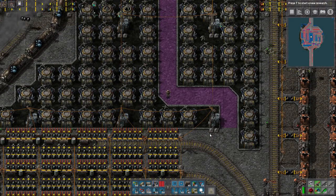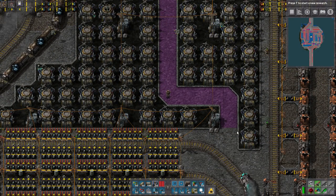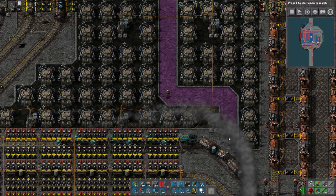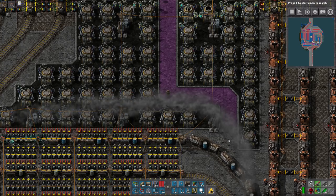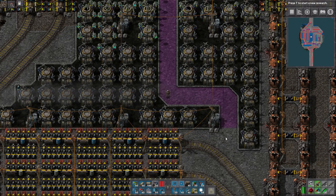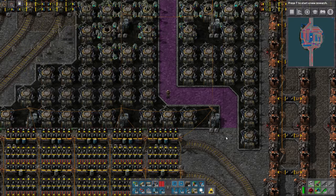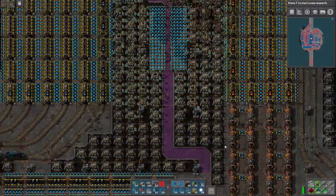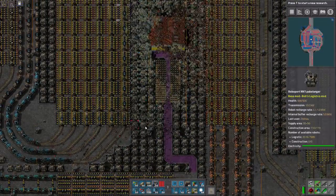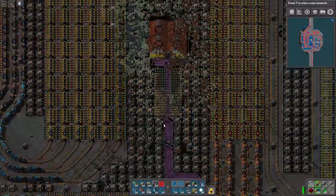Welcome back everybody to an episode of Factorio. This is episode number 19 of Recursion Recursion. Today is the day we finish the base — let me rephrase that — today is the day we're going to fill in all the missing gaps in the base. There will still be some things to finish; we'll need many more outposts, more trains for our network, and some tinkering.